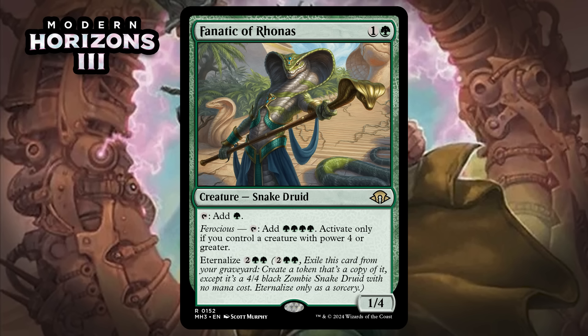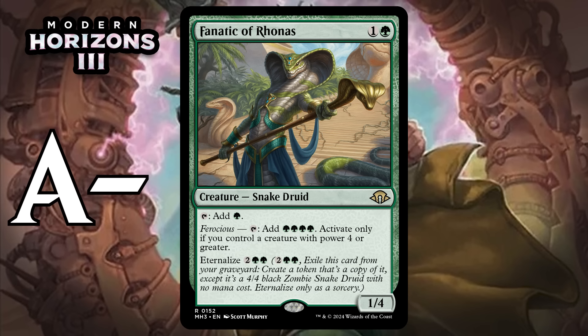Next, it's Fanatic of Rhonas, which for one generic and a green is a 1/4 Snake Druid at rare. It can tap for green, and it has Ferocious: tap to add four green, activate only if you control a creature with power four or greater. It has Eternalize for two generic and two green — exile it from your graveyard and create a 4/4 black Zombie Snake Druid token with no mana cost. A two-mana 1/4 that can tap for green is already pretty close to a B-, and this has so much upside. Tapping for four green can be sweet, and it's Eternalize that really makes this nuts — it comes back as a 4/4 for only four mana. I think the efficiency and value here is enough to make this a bomb, giving it an A-.